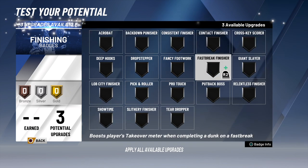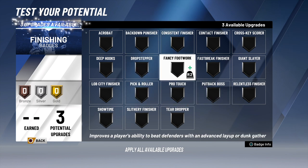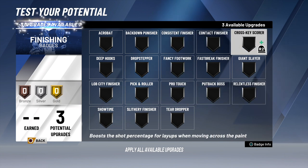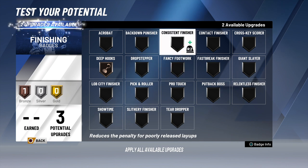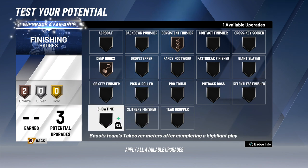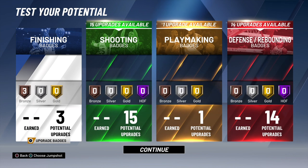Now as far as my finishing badges, I only got three. Probably don't need giant slayer. Put-back boss — that's probably a good badge if you're getting rebounds. Contact finishing — you might want to go with that. Deep hooks — you might want to go deep hooks. So you got sharpshooting in your build, get your little deep hook. Consistent finisher — since your driving layup is not that high, you might want to add the consistent finisher badge. That's what I did on mine. And put-back boss — get that so you can go right up for them rebounds.